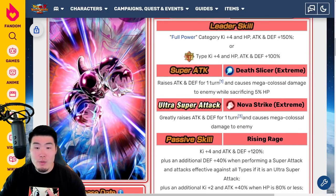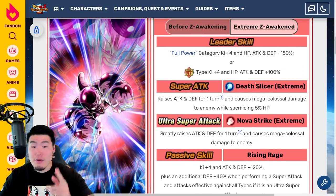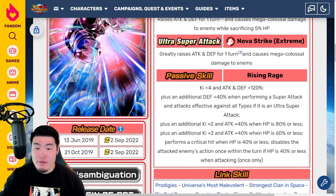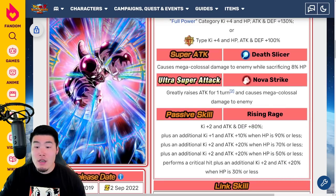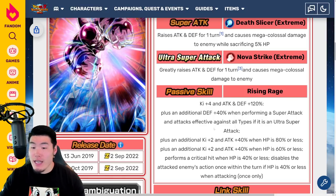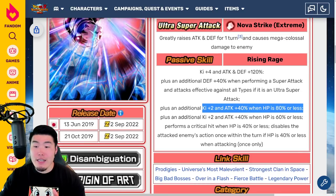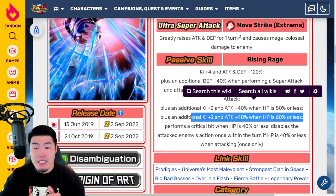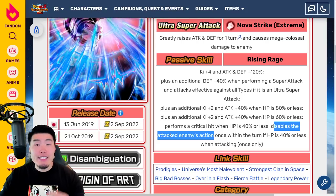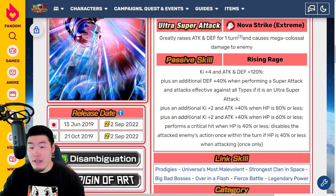With the EZA, the 12-Ki super now also raises defense for one turn and only sacrifices 5 HP instead of 8, and the 18-Ki super greatly raises Attack and Defense for one turn. Passive is Ki plus 4, Attack and Defense plus 120% — up from 80% before. He also gets additional Defense plus 40% when performing a super attack, and attacks are effective against all types if it's an ultra super attack. Additional Ki plus 2 and Attack plus 40% when HP is 80% or less, plus Ki plus 2 and Attack plus 40% when HP is 60% or less, and performs a critical hit when HP is 40% or less. He also disables the attacked enemy's action once per turn if HP is 40% or less.